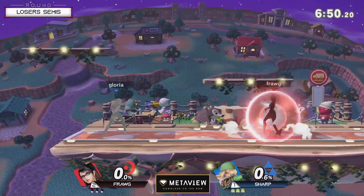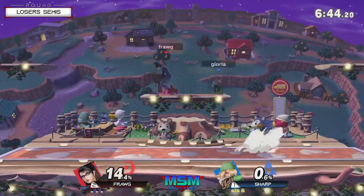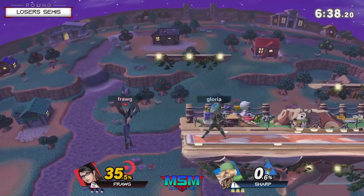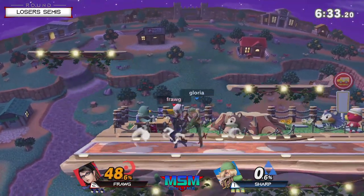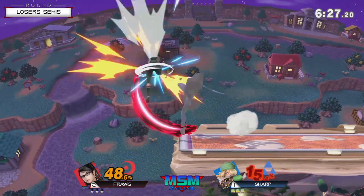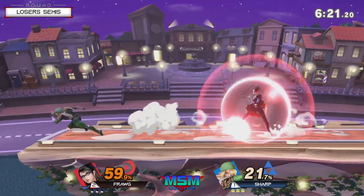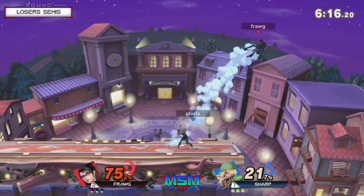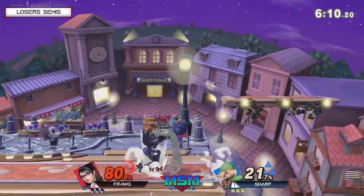We're in game four back on Town and City. This game has basically been like a 'no, you punish' — literally every single exchange between these two has just been the simplest activity, but it's been working so well. Just simplify the game, play it simple. Frog is trying to get out of first gear right now. Something I'm surprised Sharp hasn't been doing as the set has gone on is moving that shield up — he's been kind of letting that shield drop low and those down smashes have been blowing him up, even though it's only at 21.